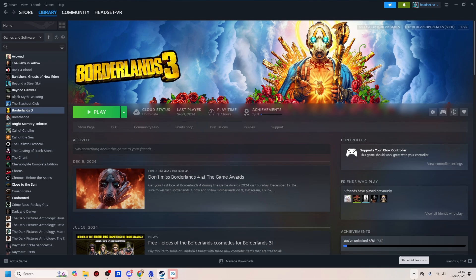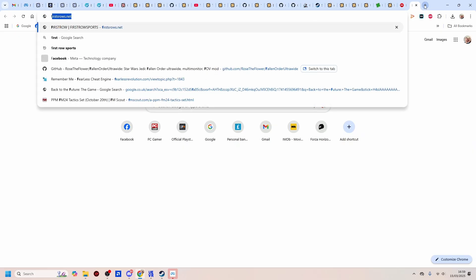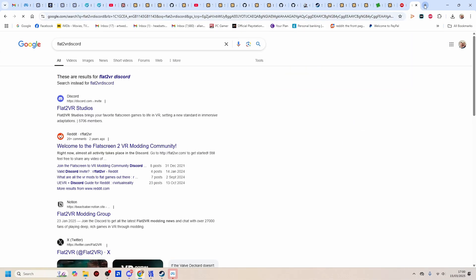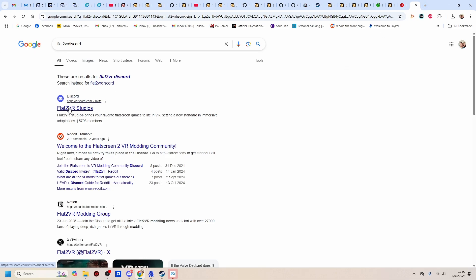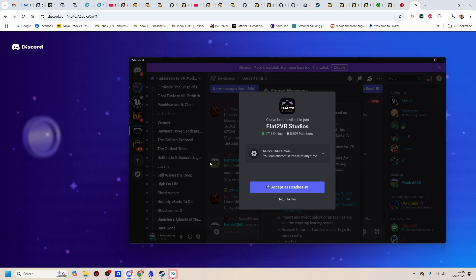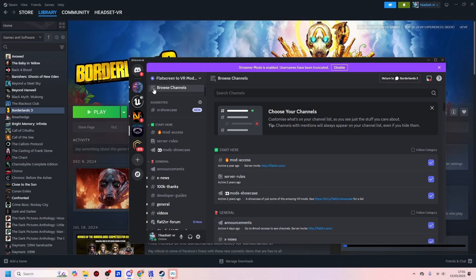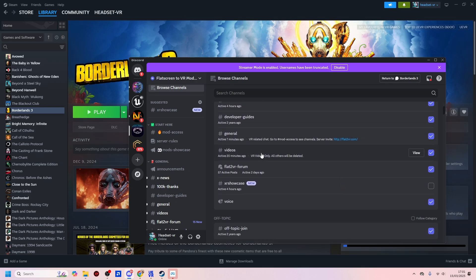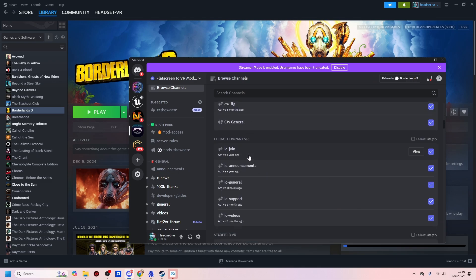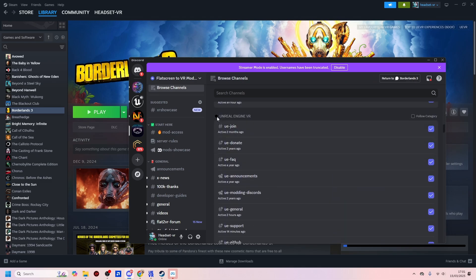First of all, you need to join the Flat2VR Discord. Open up a web page and just type in Flat2VR Discord, and then go to Flat2VR Studios — it should just give you an invite. Once you've been invited to join, click on Browse Channels, and from here you can scroll down and look at all the channels. What we need to do is join the one that says Unreal Engine VR.